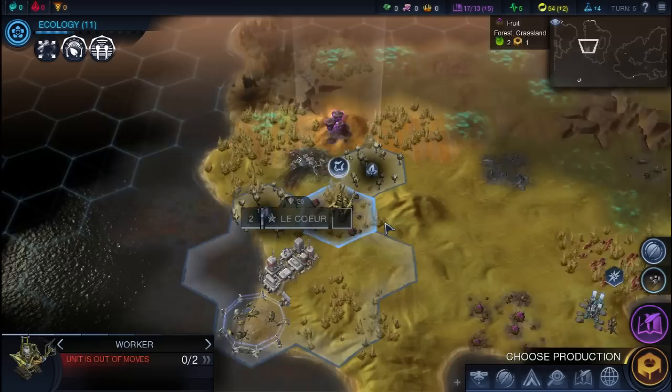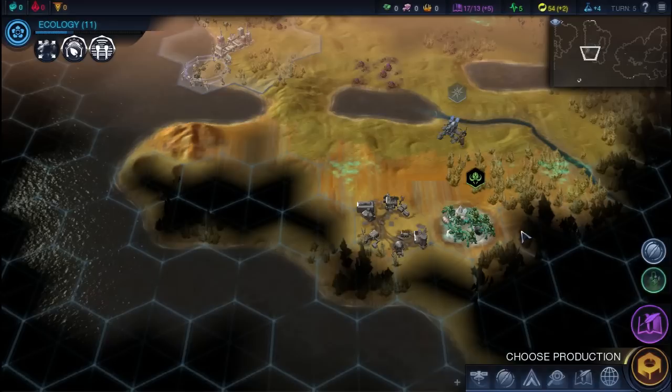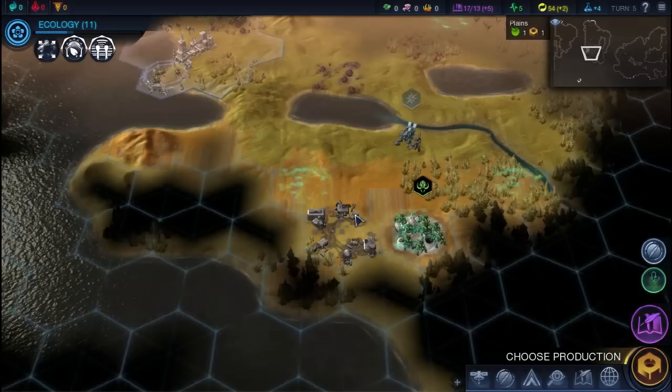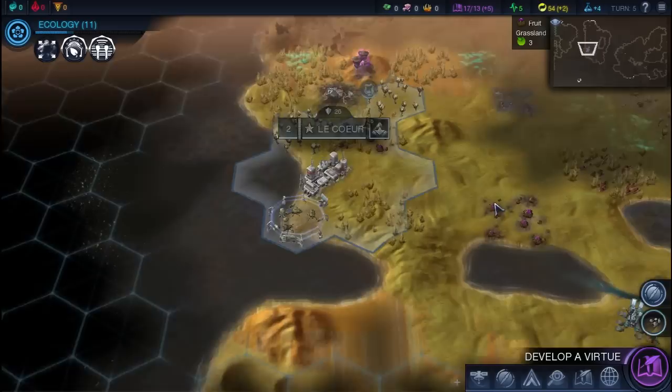There are some resources up here that I should go get, like this fiber. We did find some aliens. I don't know where their nest is, but usually aliens can be aggressive — if you're not near their nest though, they usually aren't unless you provoke them constantly. We need to pick a new production because we finished what we were building before. I'm going to probably grab a soldier just for a little defense in case the aliens get close, and then we're going to develop a virtue.